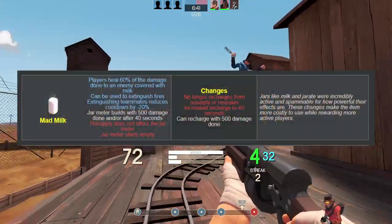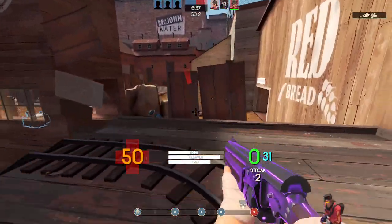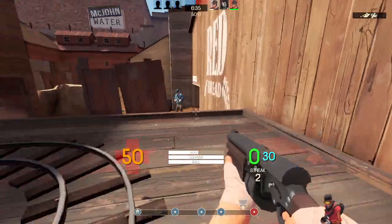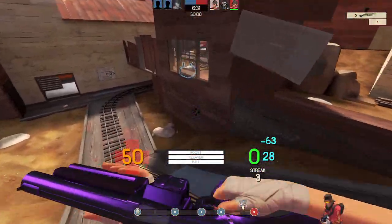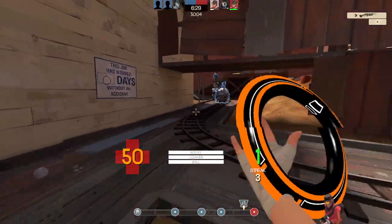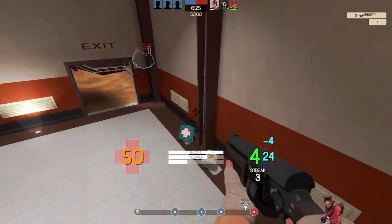I know that some people are going to be upset that the Mad Milk and a certain other weapon now run on the gas passer recharge system, but honestly I think it's better this way, and since you're going to be out there dishing damage, with it taking 500 damage or 40 seconds to build up the meter, I don't think it's worth complaining about, since it changes it from being a spammable like it usually was.